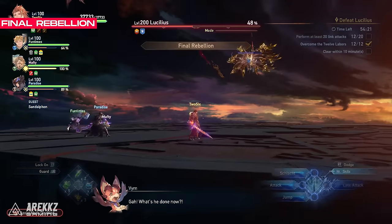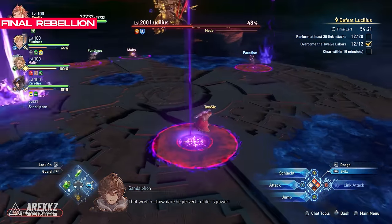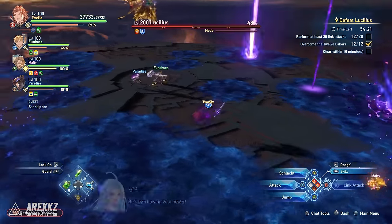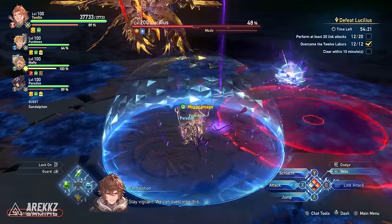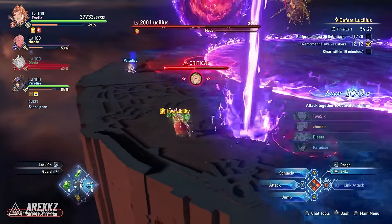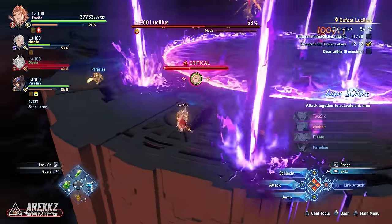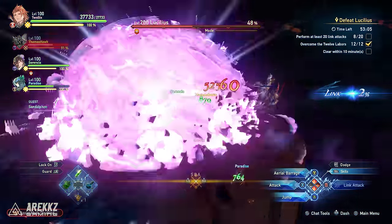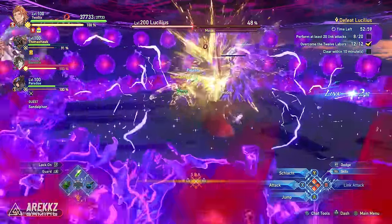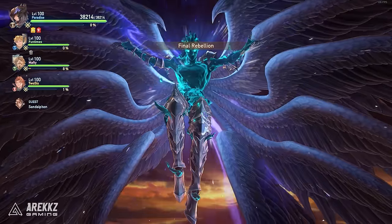The Final Rebellion looks crazy but is easy once you get the hang of it. Lucilius summons circles onto every party member, so everyone needs to run away from each other to place the circles on the floor — they leave slow bubbles that debuff you, so avoid touching the purple. Towards the end of this phase, lasers and AoEs appear; dodge into them for invulnerability and breathing room. Finally, a massive orb is summoned and dropped onto the centre of the stage — stand on the edge of the arena and jump after impact to avoid the energy wave. After this you're back into his normal attack phase, and he will cast Final Rebellion again.